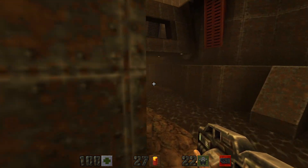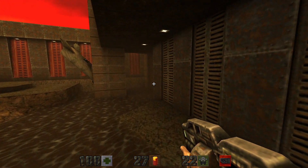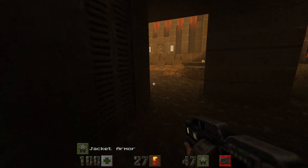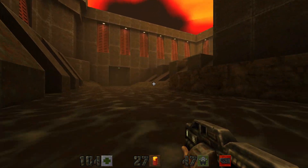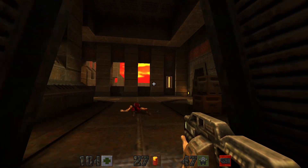But before we head down that hallway, let's head back outside — we're gonna drop down and head over here. Just up here we can grab some more armor. All right, now let's head back up and we're gonna head down this hallway.